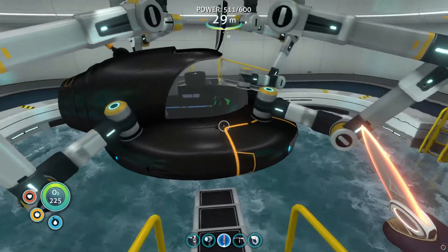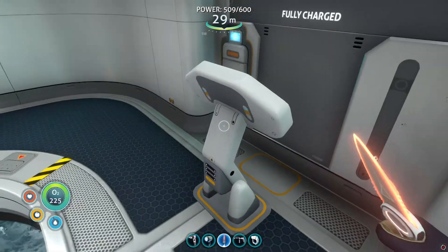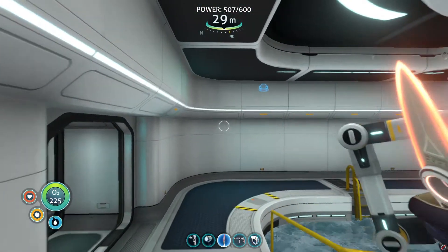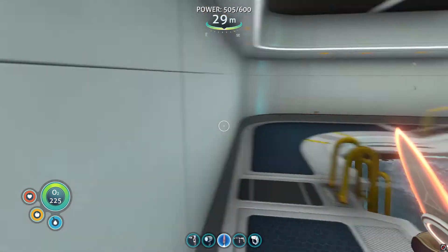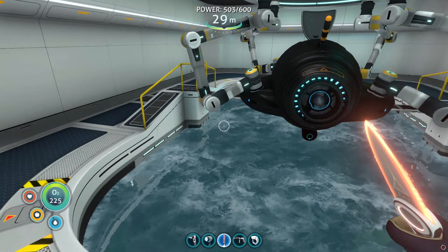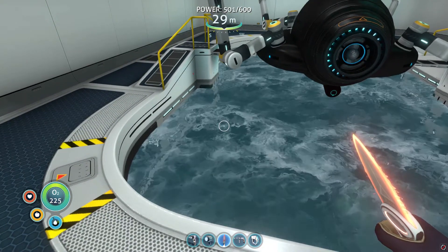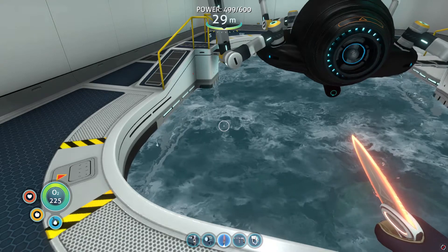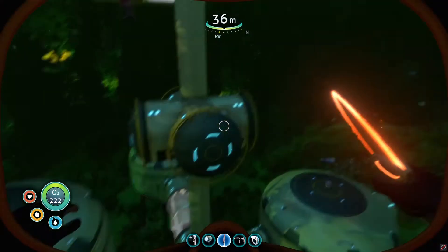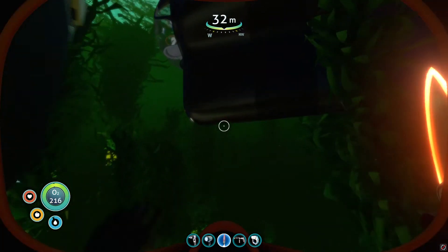Here's my sea moth — I did black on black on everything but it still comes with the orange accent, same thing as the prawn suit. This room I don't have the fortification because the structure doesn't require it. If you build something that is all glass for example, the water will start filling in and you have to reinforce it — then eventually the water will flush out once you provide electricity.